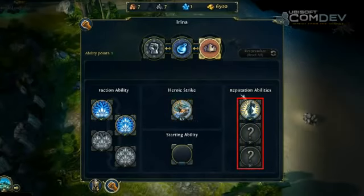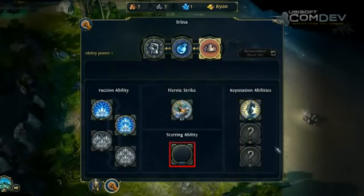Reputation abilities are linked to your Blood or Tears class. For the moment, Irina is still neutral. You can also see the spot for the starting ability, also called the Specialization. It's empty for the moment, because the Specializations were still a work in progress in this version.